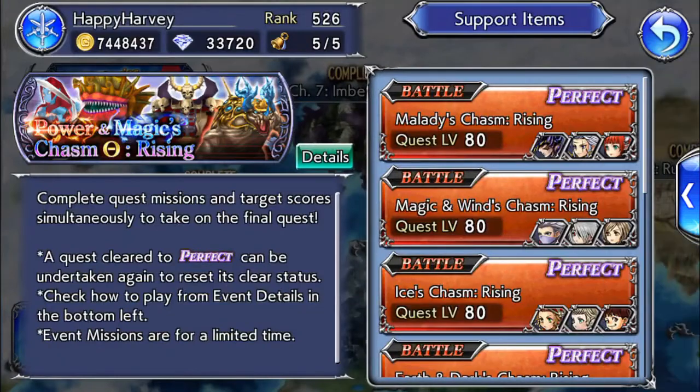I guess that's about it. Remember that you can always get carried by your friend support, as these quests are extremely short. If you really cannot complete one with your team, you may try to build around your friend support unit. I wish you good luck with these seven quests. Thanks for watching, and I will see you in the next one.